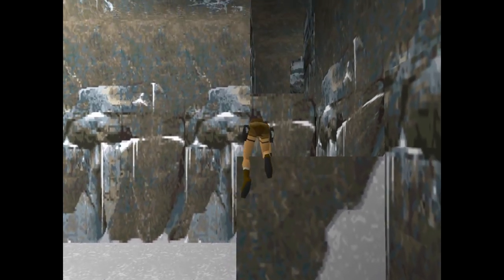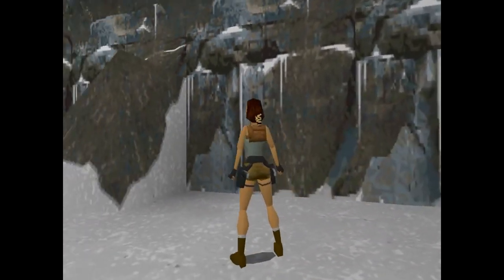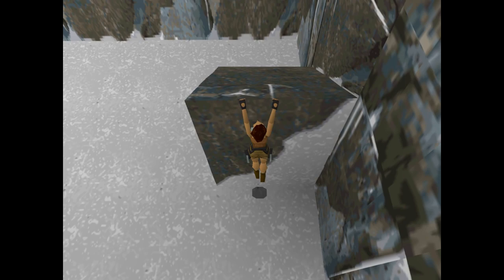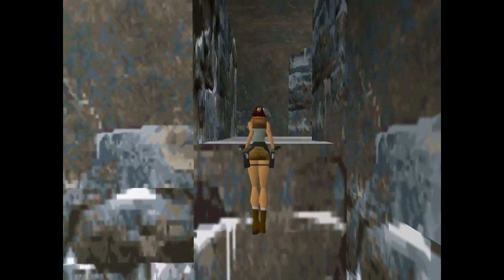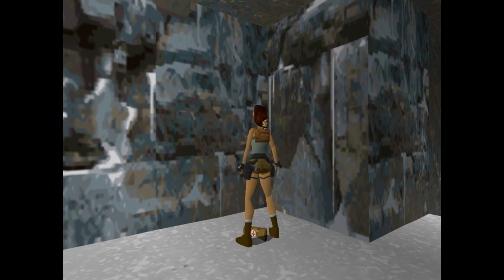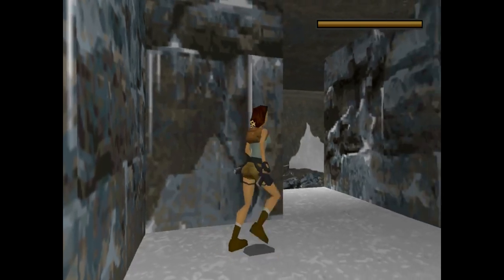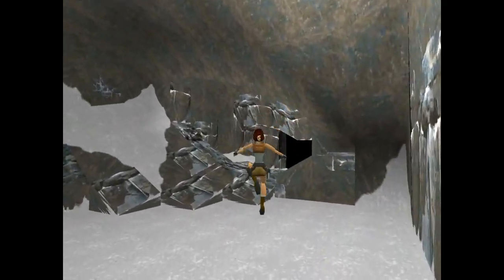One thing we're going to encounter here is the sliding platform. Lara will slide off - you can't stand on it, you can't stop yourself from sliding, and that's going to result in a lot of deaths. What we want to do here gets us to a secret. You see the opening up there. One thing we can do with the slope platform is jump, and that will jump in the direction she is sliding. In order to get this secret, we want to pull ourselves up and jump and hold the action button while in the air to grab the next ledge, then press up and she'll pull herself up into the secret. We'll be standing on top of a small med pack. To pick items up in this game, stand on top of them and press the action button - she will pick it up and it becomes part of her inventory. We have one small medipack - I'm going to call them med packs.